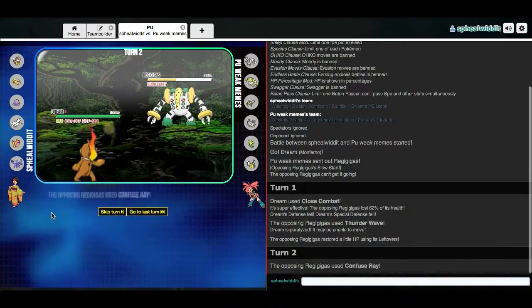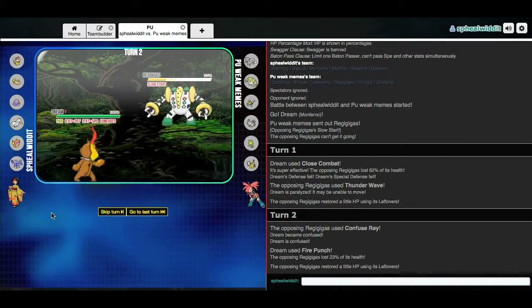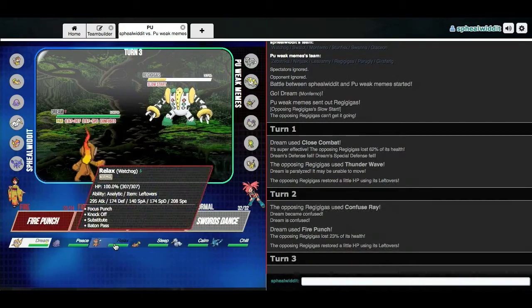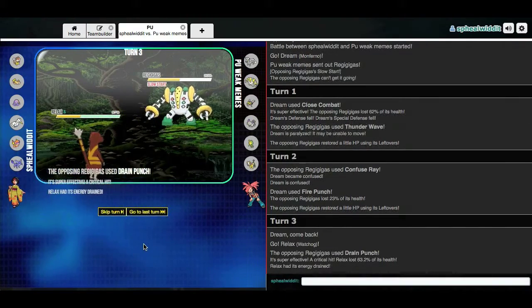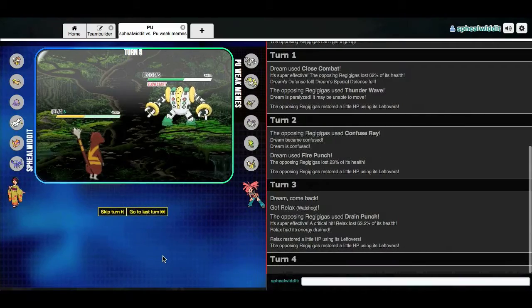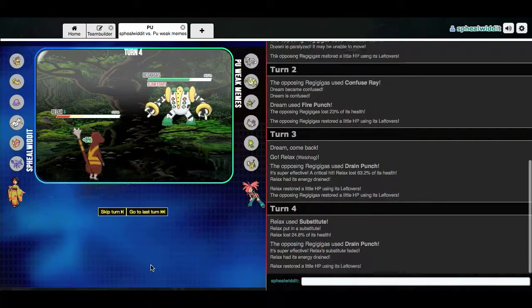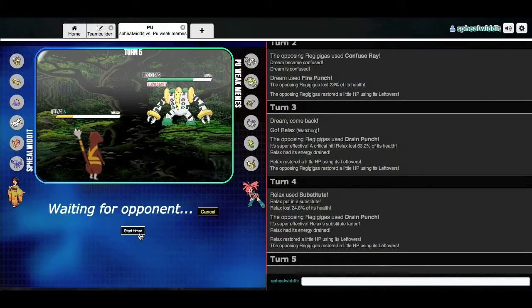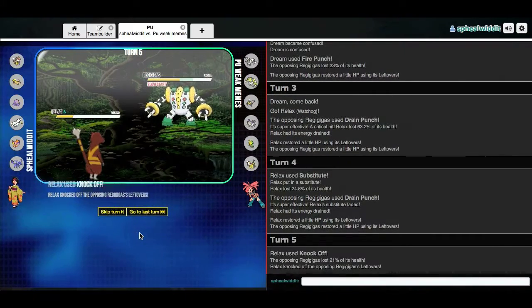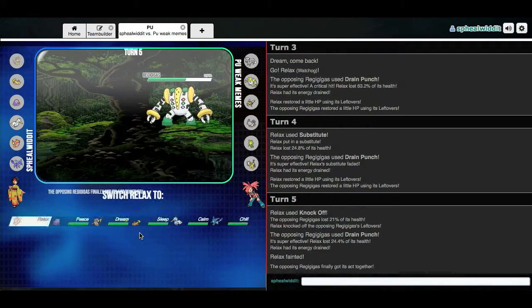I think I should just Fire Punch here because I was gonna use Confuse Ray anyway. It's one of these sets — that's unfortunate. That one crits me, unfortunately. That's not very good. Maybe I'll just sub, hoping he goes for T-Wave or something and just continues to go for Drain Punch. I'm just gonna Knock Off here to get rid of its item. I'll just take the Drain Punch. That crit was unfortunate though — I don't think it really mattered too much.